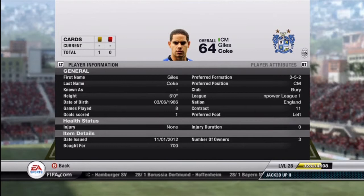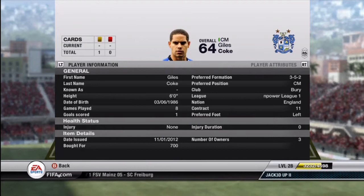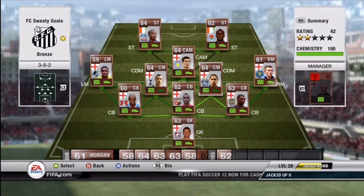First up at the CDM position — I actually just have him playing as a center mid — we have Giles Koch. Got him for 700 coins. The reason I got him is he's 3-star skills, he has 74 pace, and he's very balanced. He has 67 shooting, 67 dribbling, and 64 defending, so he plays both sides of the pitch very well. The one goal I did score with him was an absolute rocket of a long shot. Giles Koch is very, very nice — really like him.